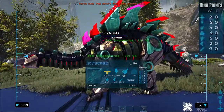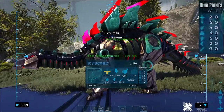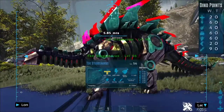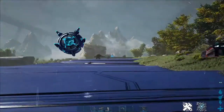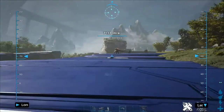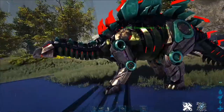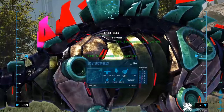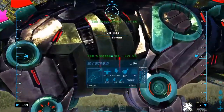It doesn't appear that it raises food, speed, or oxygen on any of the dinos I've specifically tried this on — which so far is just Mammoth, Stego, kind of whatever's been around. On the Striders, I'm hoping this raises oxygen because that's kind of its charge stat.